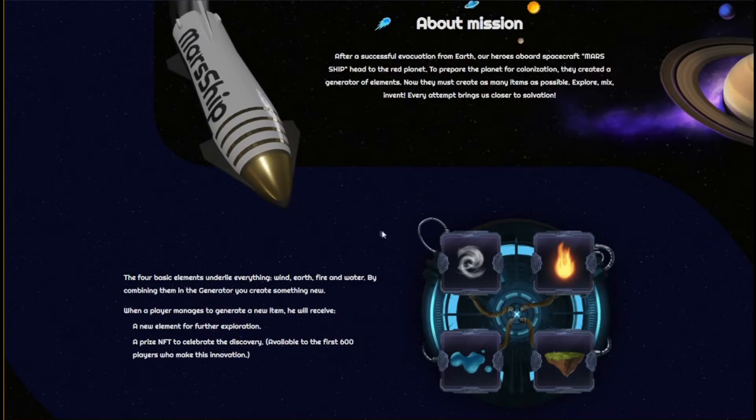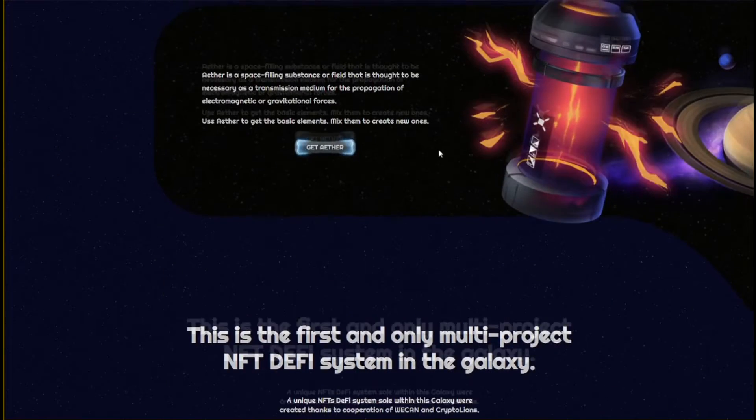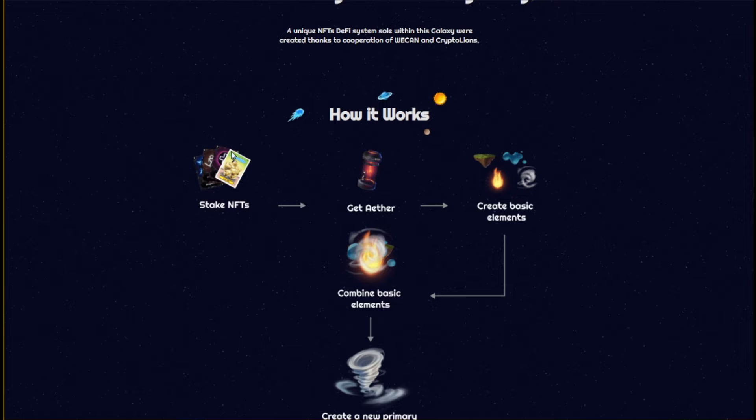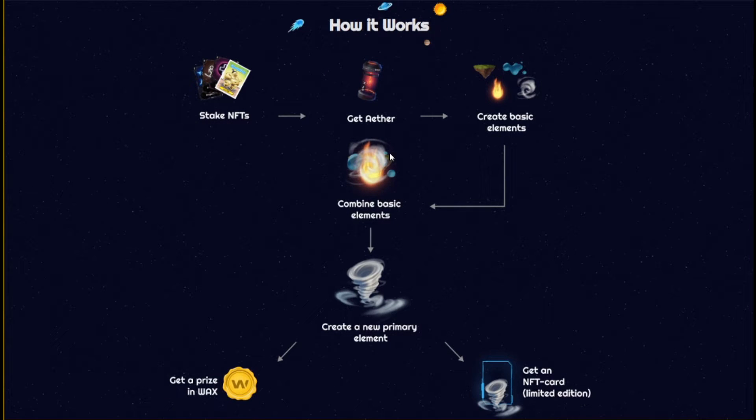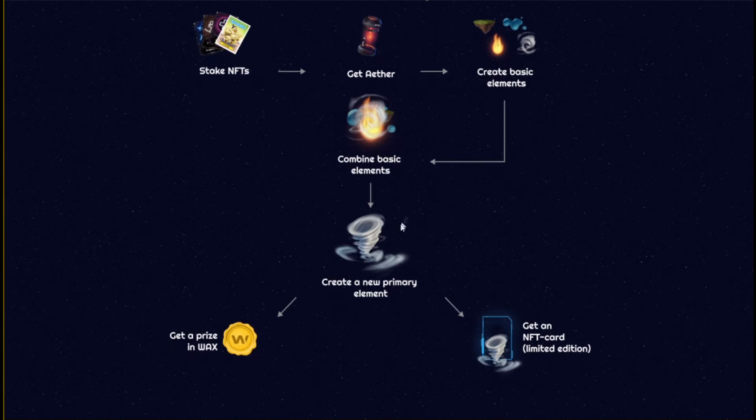Basically, what you are going to do in this game is stake NFTs from different WAX blockchain games — not only from rPlanet. By staking those other NFTs, for example from the game Alien Worlds, you are going to get Aether, which is a token on the WAX blockchain and the in-game currency of the rPlanet universe. With Aether you can create basic elements in the game, and you can combine those elements. If you create a new element that nobody else has created until that time, then you get an NFT card on the WAX blockchain and a reward in WAX tokens.